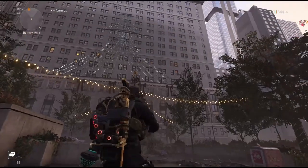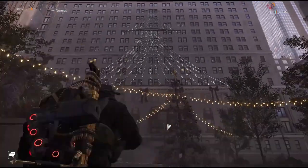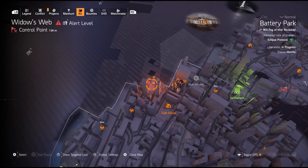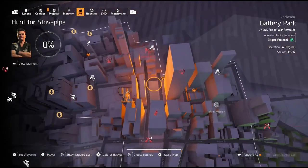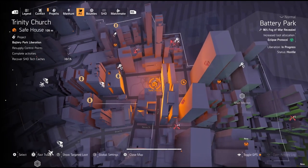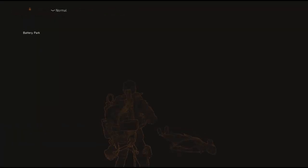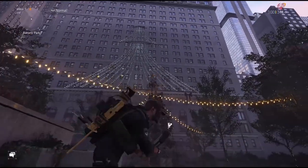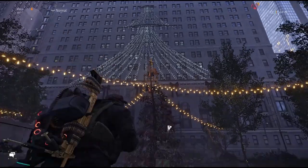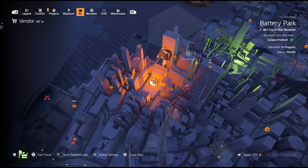For the next area we are in front of this big Christmas tree. Before I shoot it, let me show where we are — just right of the Trinity Church safe house, right on the other side. Pinpoint this exact location and it'll bring you right here. Shoot the star on top of this next tree — you can see it's starting to glow.